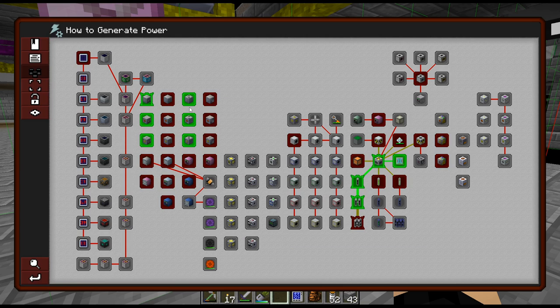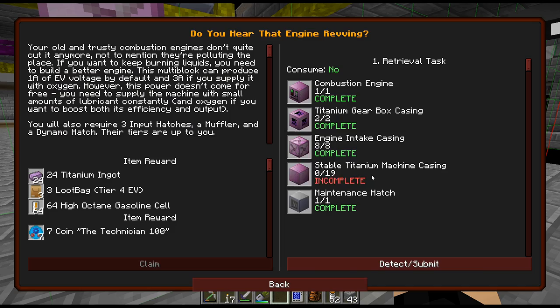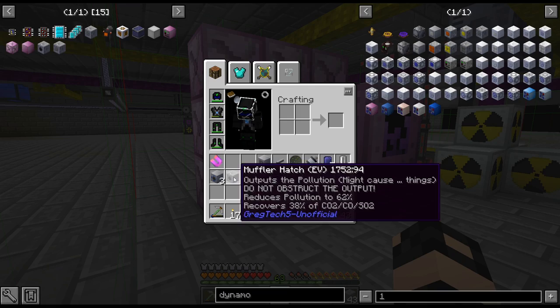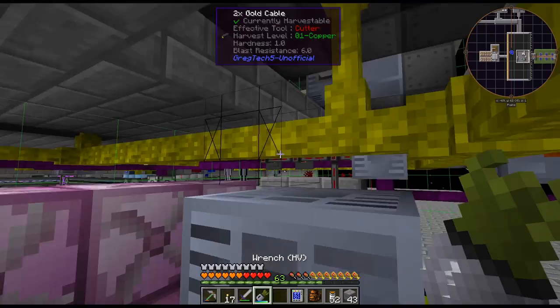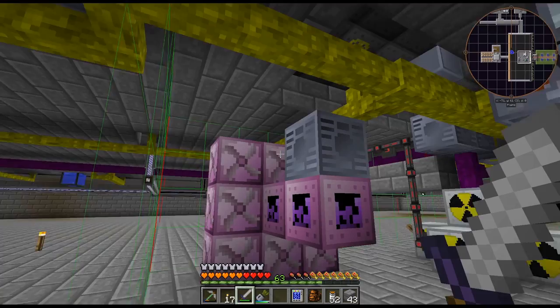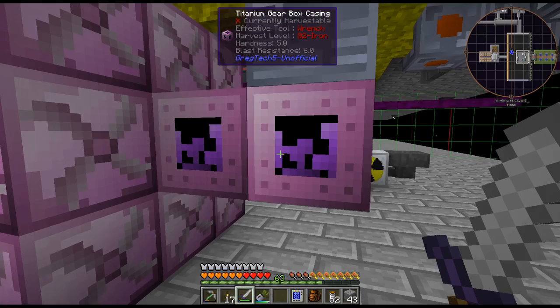This is the combustion engine right here - this is the multi-block. One combustion engine, two gearboxes, engine intake. I need to craft up the last of the stable titanium casings. Two gearboxes on the inside. This muffler hatch goes on the back, facing up. It needs to be placed where I've put it.